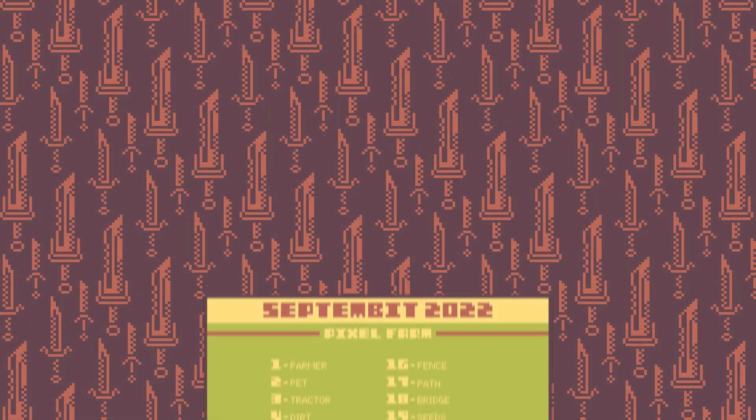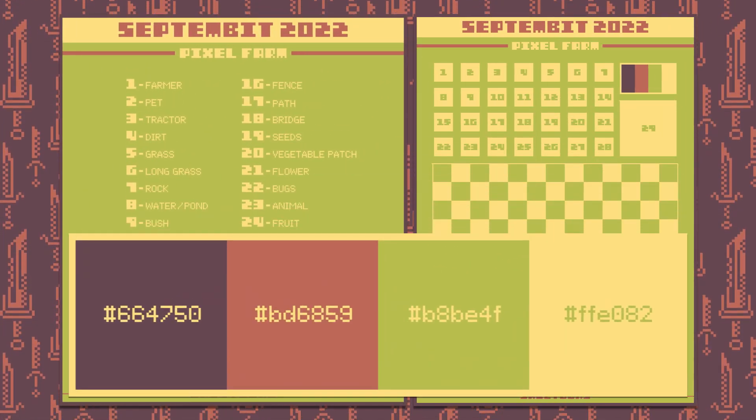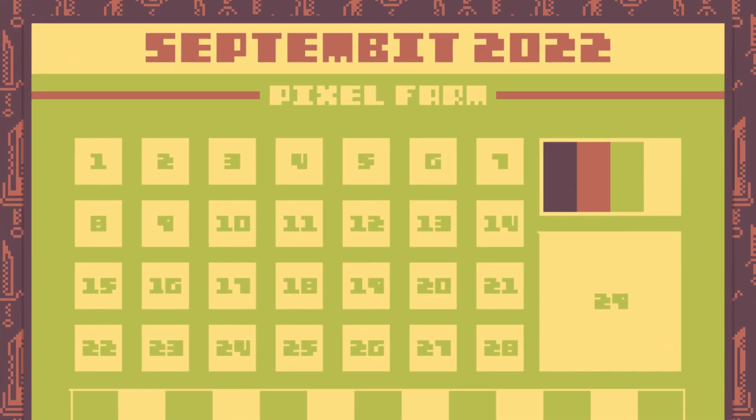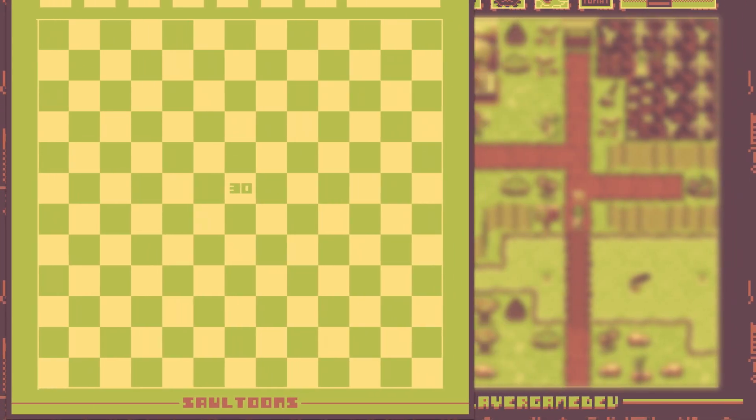The challenge was simple: draw something each day in September on a 24x24 canvas, with the limitation of these 4 colors. Something extra is that the last piece was 3 times the size of the ones before, and at the end, all the pieces should be used to create your little farm.